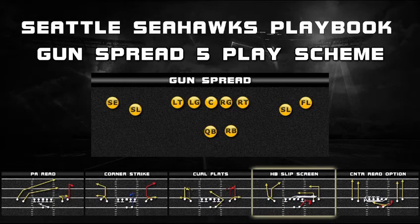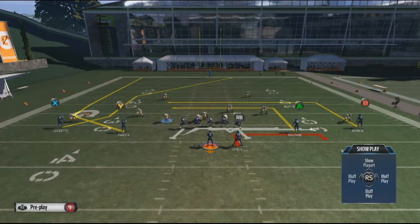The next play is called the Halfback Slip Screen. Anytime I can find a screen play in any formation — wide receiver screen or halfback screen — I'm going to have it in one of my audibles. I love running screens because it forces your opponent to respect the screen, which opens up other plays. Looking at the pass routes, there's a switch route going on to the left between two receivers, but we're not really looking to throw to them. You might consider hot routing those other receivers on streaks or drags just to get them out of the screen area.